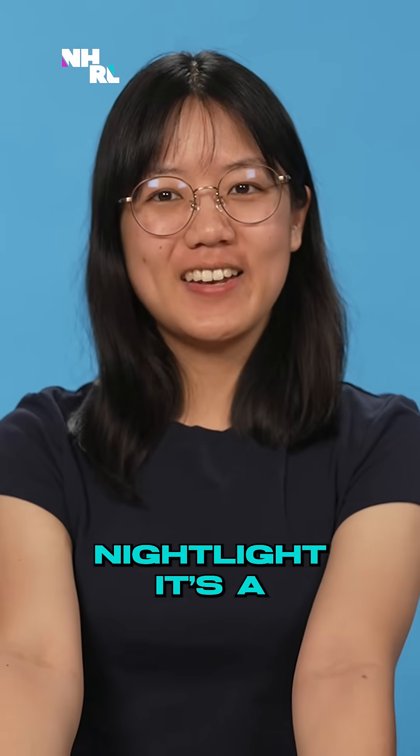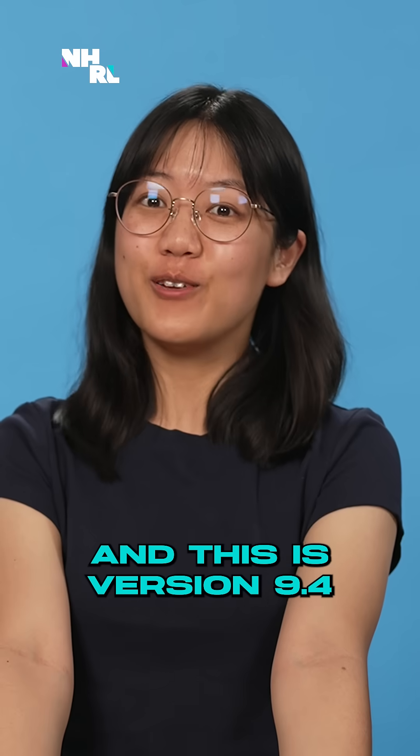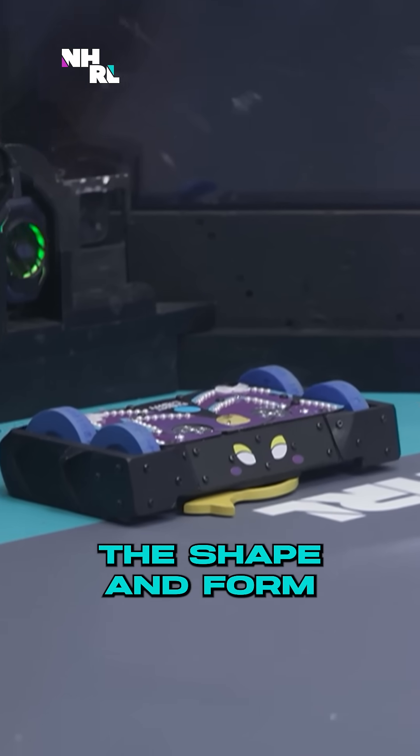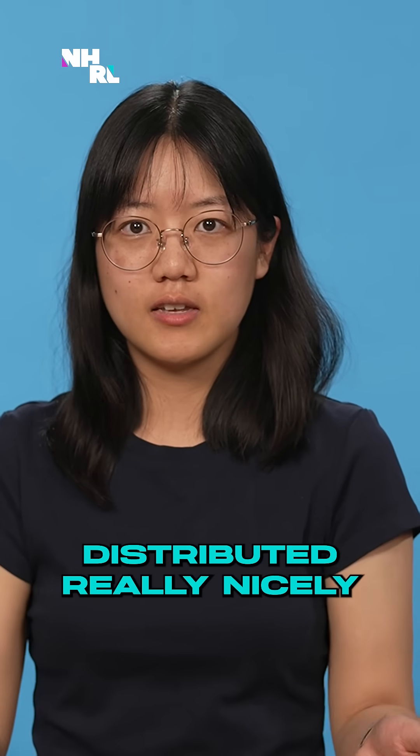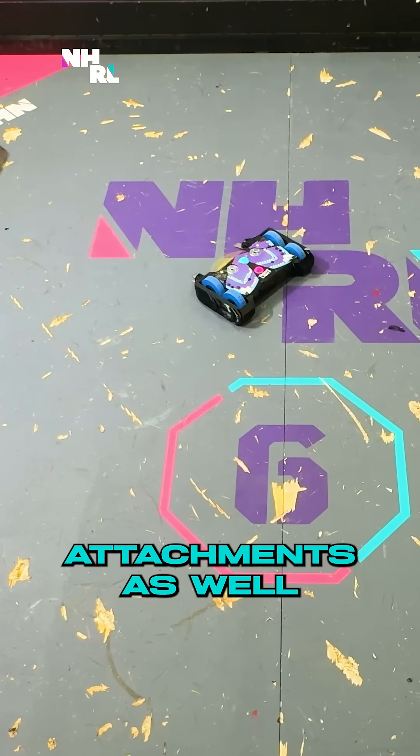Hi, I'm Bam. This is my robot Nightlight. It's a four-wheel drive undercutter and this is version 9.4 of Nightlight. The shape and form of Nightlight means that the weight is distributed really nicely across the wheels and allows for pretty nice front end attachments as well.